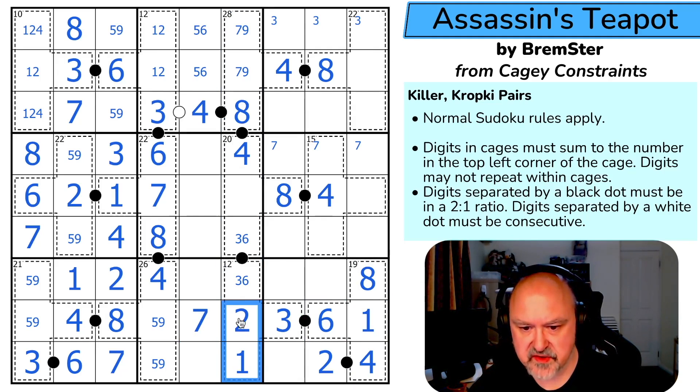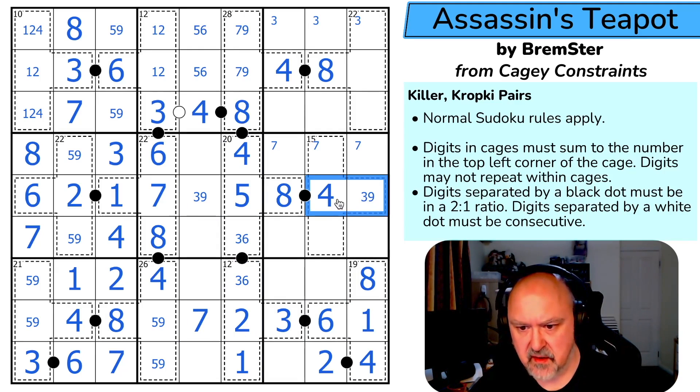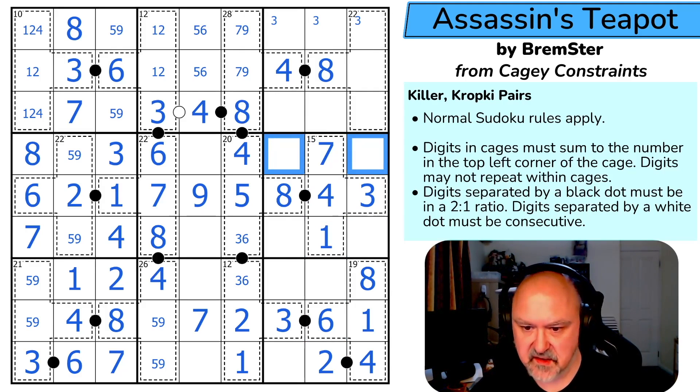This column has 1, 2, 3, 4 — this is a 5. So this pair leaves 3 and 9. Now if this is 4,9, that's 13 and those would need to sum to 2. That's the 3, that's the 9. This is 7. These need to sum to 8: 7,1 is possible; 2,6 is not possible; 3,5 is not possible. They are 7 and 1.